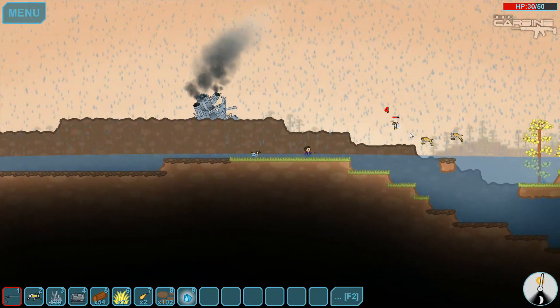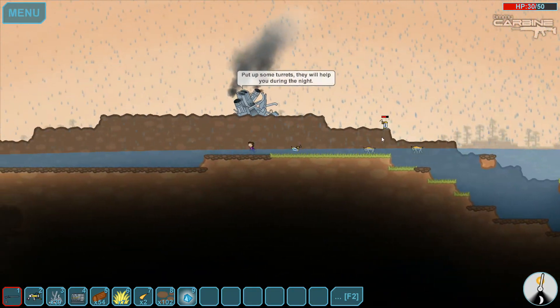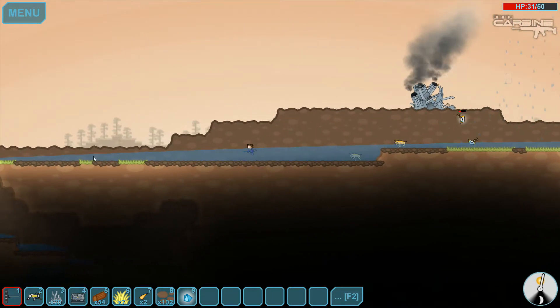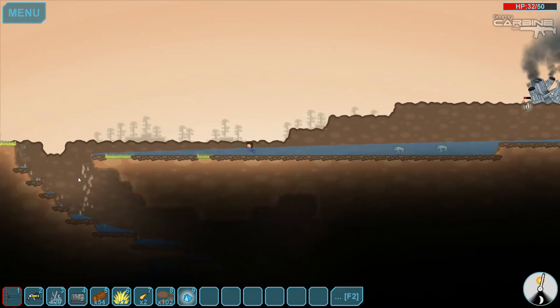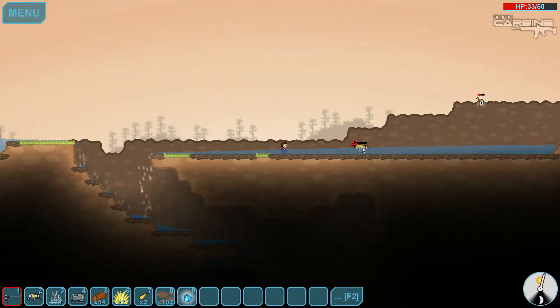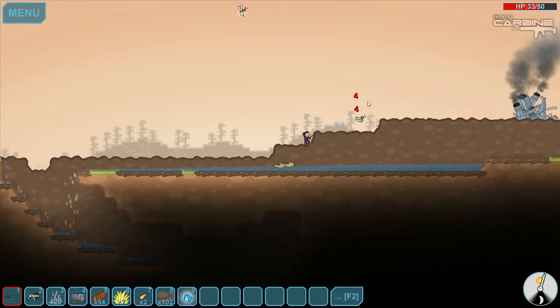Notice how the water starts filling up when it's raining - how cool is that? And then it runs down. You can see it running down the cliff here and then it goes underground. It's really cool. I love the physics.